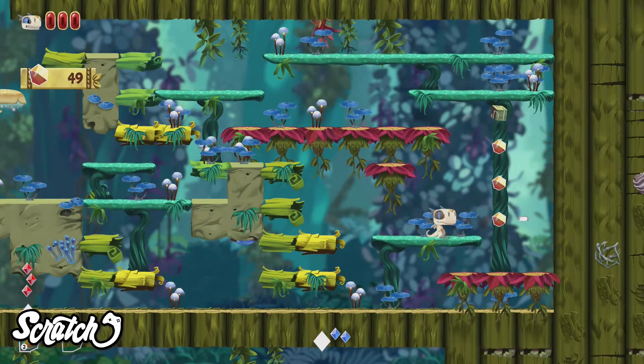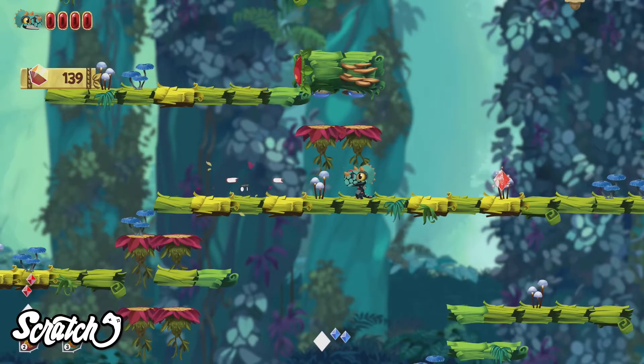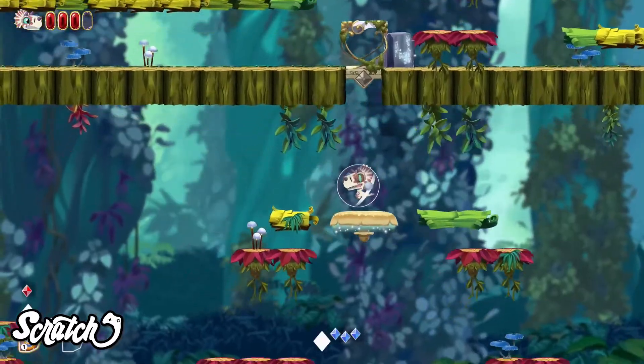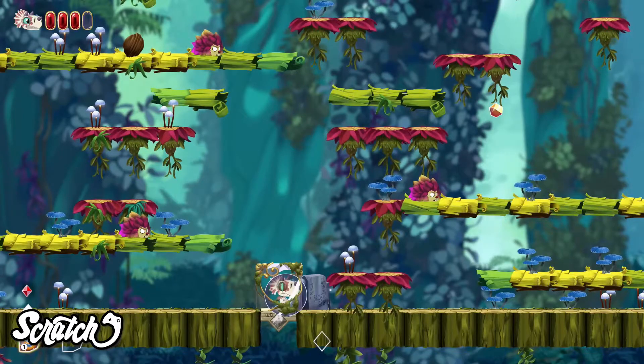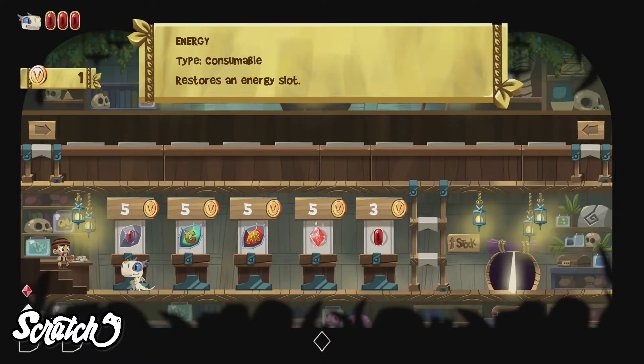The gameplay is pretty simple. You can collect power-ups that stack, giving you the options to complete the levels as efficiently as possible. Your objective is to collect diamonds, which will eventually give you the ability to jump higher and jump up to the next stage of a level. You'll start again collecting diamonds until you eventually beat that level. Power-ups will stay with you, however, and you can trade them out and purchase new ones at the stores that appear along the way.